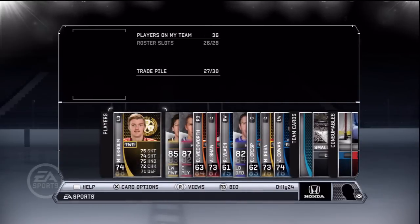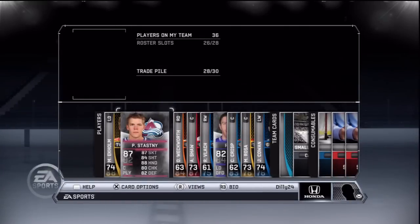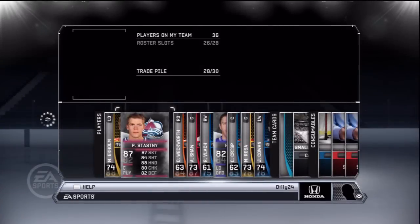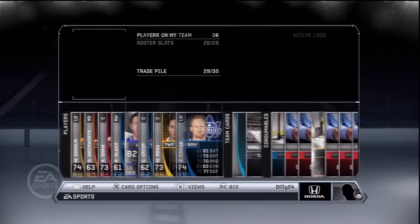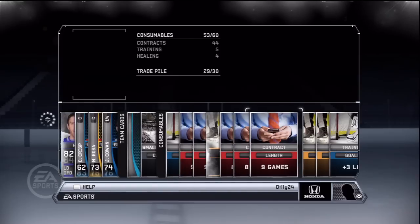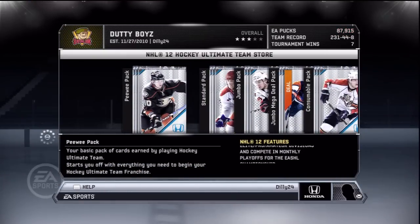Alright, so James Neal, a good player. I think I sold him for around $3,000. I sent him to my trade pile because he's a well-known player and I could get big EA pucks for well-known players. And here's another well-known player, Paul Sassany from the Colorado Avalanche — really good player. I'd rather sell him for big bucks. I believe I sold him for about $2,000 and they went pretty quick. James Neal sold in like the first hour for $3,000, and Paul Sassany took about a day to sell, but still got those pucks.